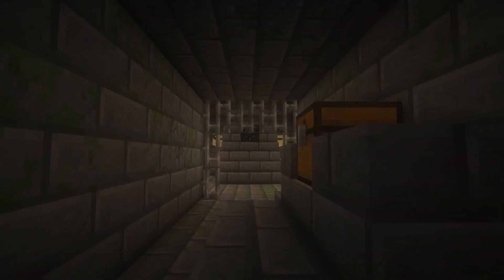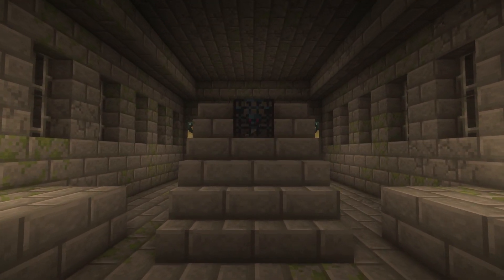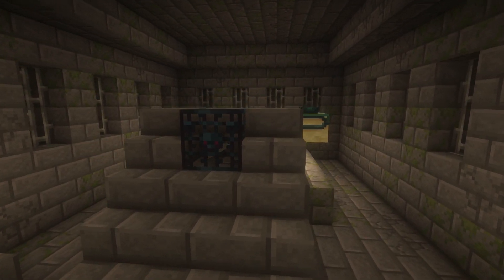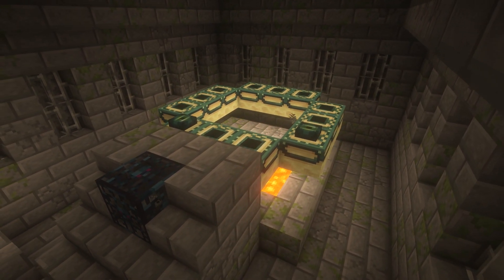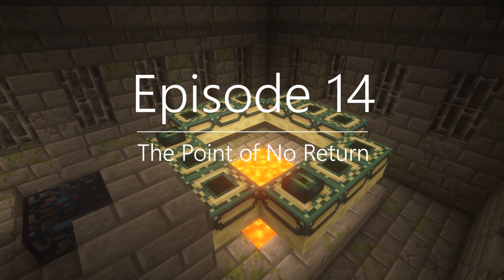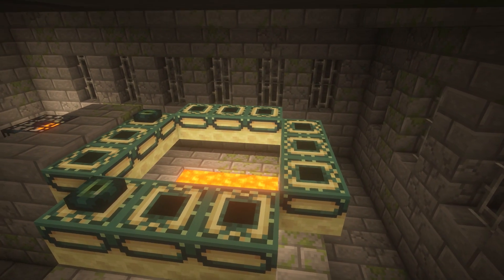Hello everybody and welcome back to another episode of Minecraft Hardcore. My name is Fungasaurus Rex and in the previous episode we made our way to the end portal. However, before we step through it there were a few things we needed to do first, such as brew some potions and make sure our weapons and armor are up to scratch. Because once we step through, we have passed the point of no return. So let's get going and gather up everything we need.